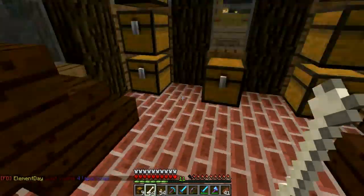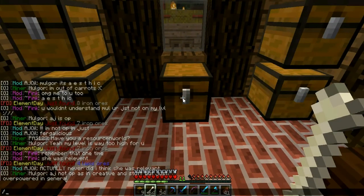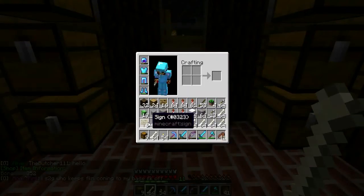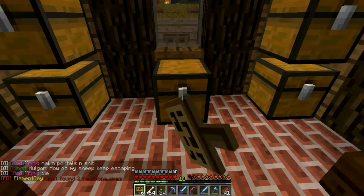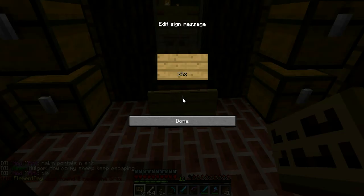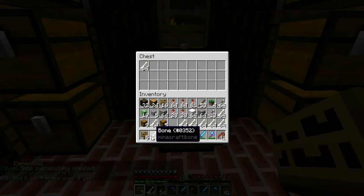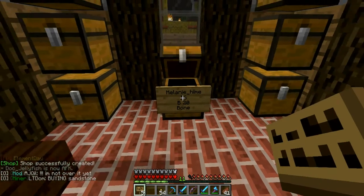We're going to pick this chest, hold the bones in our hand, and look at the item info — it's 352. Now we need a sign. Write 352 into the last line; the first line is going to be empty; the second one will have the amount of items we're gonna sell in one go, like 16 bones; and then we're gonna put 'B' for buy, for like maybe 20 dollars. Shop successfully created! Now we can put all the bones into this chest and the chest knows we're gonna sell this.